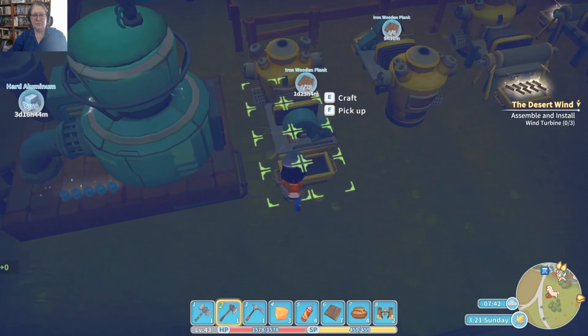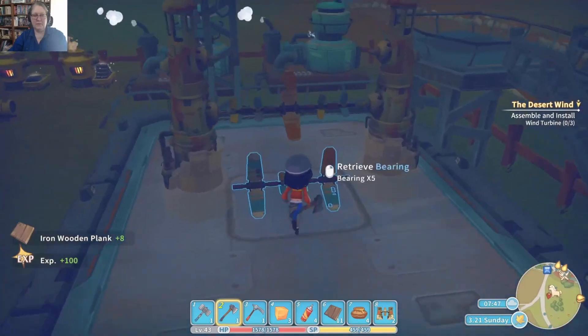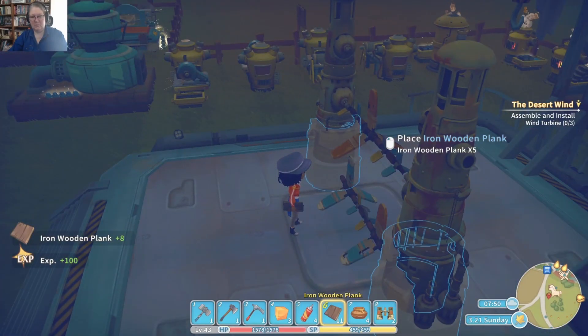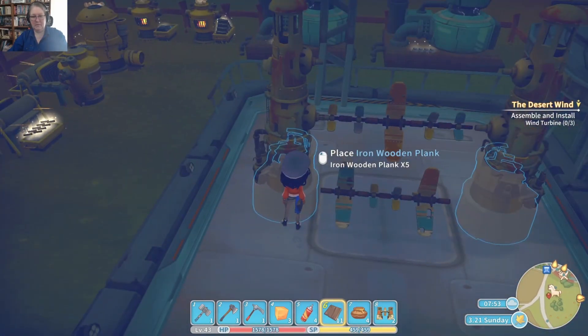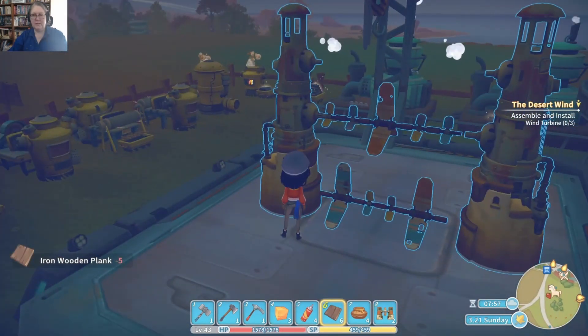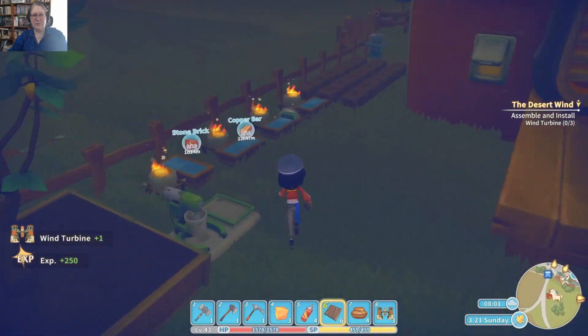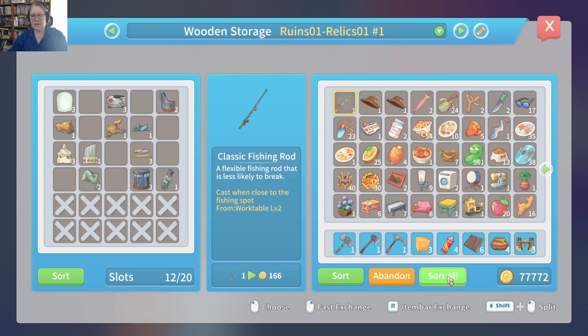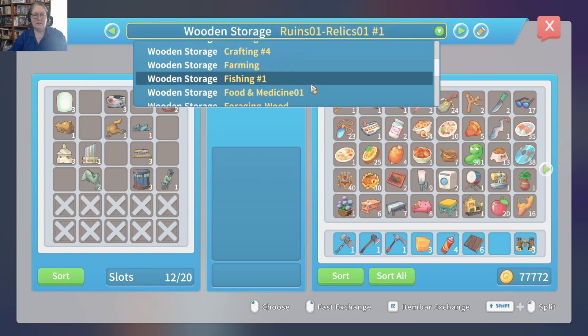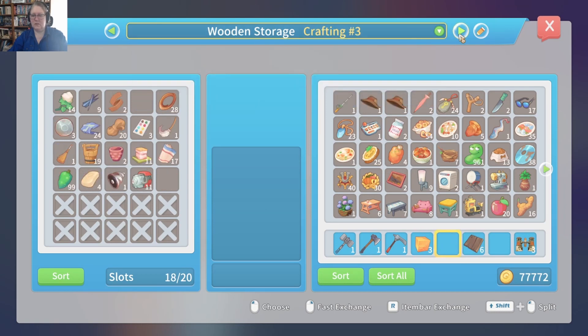We're after our ironwood planks — let's grab some of that. Priority one was getting the wind turbine up and running. We'll place those ironwood planks. I think I'm going to just delay my rounds on everything else. We're going to put everything away that we can — sort all. All right, go into our crafting. Drop off our... whatever that is. I didn't know I was out of cubes; we might throw those in there as well.